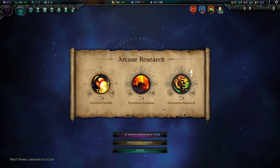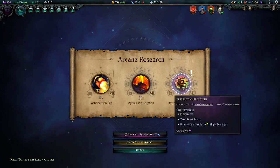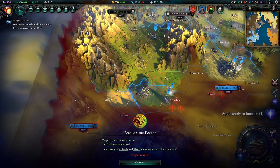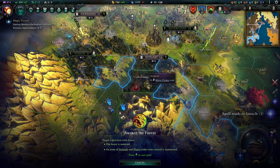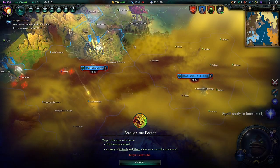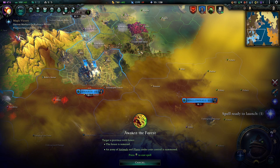We want new research — Fortified Crucible, some more fortifications at home. Yeah, we'll do that. We can awaken a forest now — let's see if we can actually do that somewhere in this world. We could do it here, but there are already pretty strong enemy armies right there. We could do it here and attack the Seed of Order on the side there, and I think we might just do that.